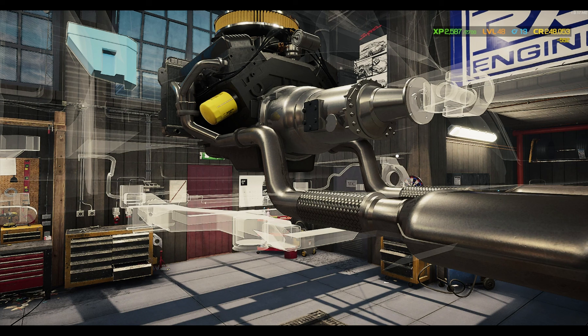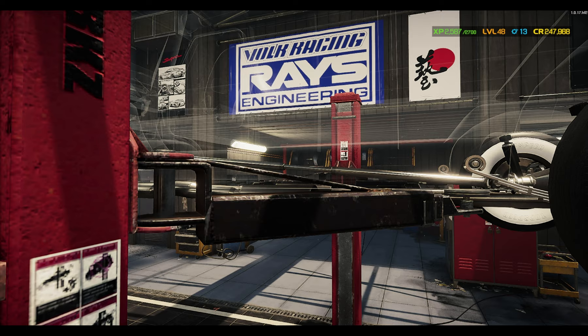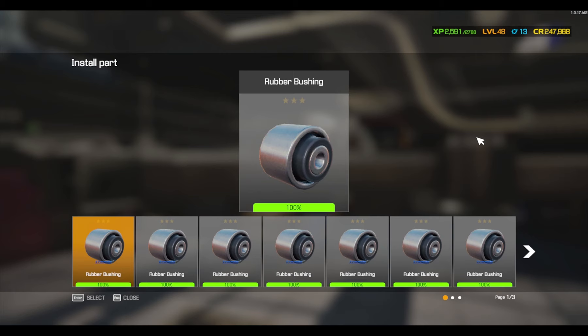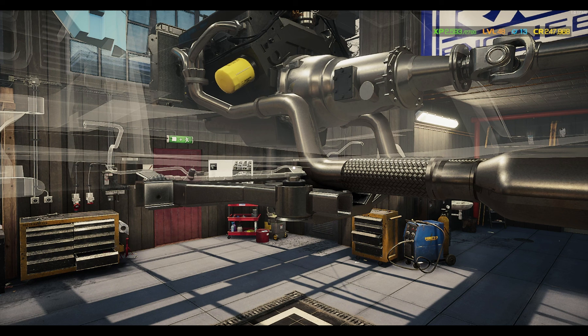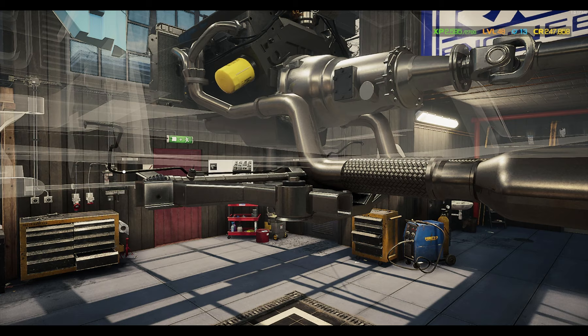Over here we need a drive shaft. Exhaust system's in now. We're putting the drive shaft in right now to get this thing moving under its own power. I think I'm running out of rubber bushings too — I might need to stock up. I'm definitely running out of steering racks. By the time I'm done with the video is when I'll break that habit.